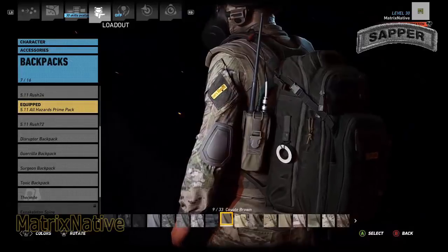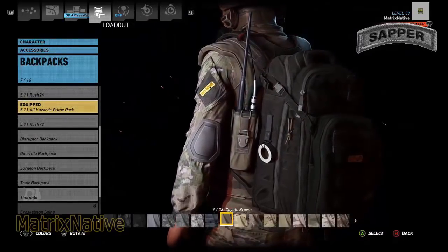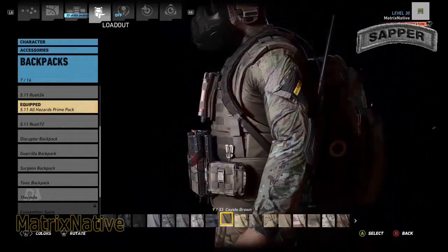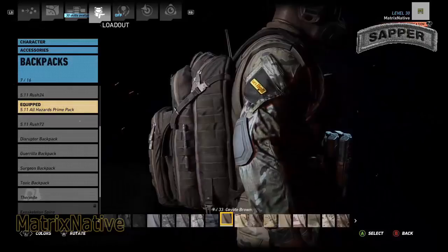Since I don't have the sapper pack, obviously we're going with the 5.11 All Hazards Prime Pack. I like that it's got our electrical tape there — kind of looks like an engineer-type pack. Go ahead and put that bad boy in the 933 Coyote Brown.